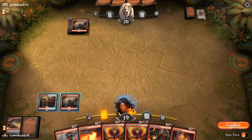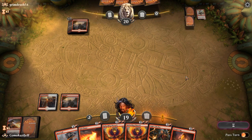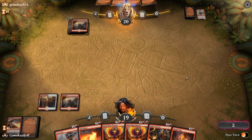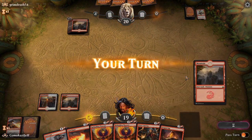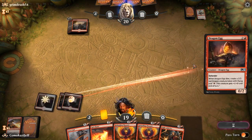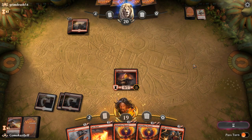Probably the only thing I would use that removal for is if they have a Rekindling Phoenix. We're running 24 lands in this, which maybe I should go up to 25 for the midrange deck. Let's go ahead and bring out Dragon Egg and pass the turn.